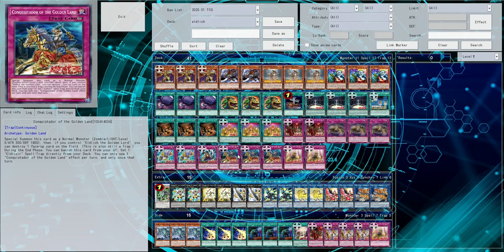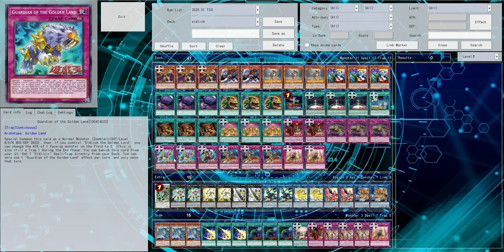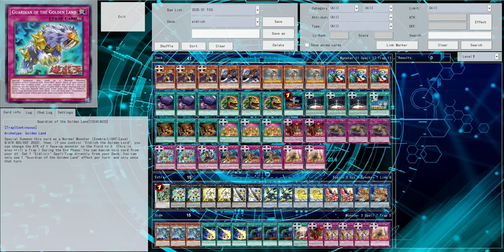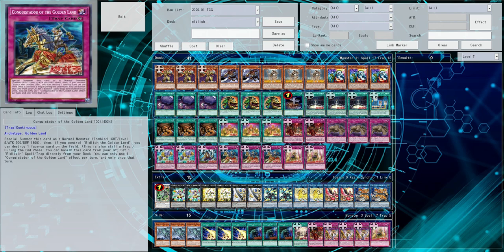Now for the trap monsters, which I know you've all been hankering for. We have three Conquistador of the Golden Land, one Honkero of the Golden Land, and two Guardians of the Golden Land. They all activate and turn into trap monsters. Guardian has 800 attack and 2500 defense, Honkero has 1800 attack and 1500 defense, and Conquistador has 500 attack and 1800 defense. When they are special summoned by their activation, so long as you control an Eldlitch, you get effects: Guardian turns something on the field to 0 attack points, one Conquistador will banish a card from either graveyard, and Conquistador will pop a card. Obviously Conquistador is the best because it pops any face-up card.